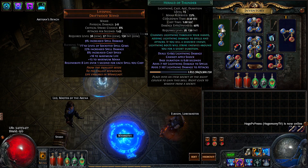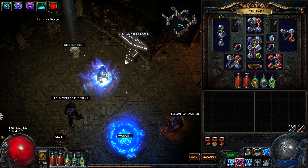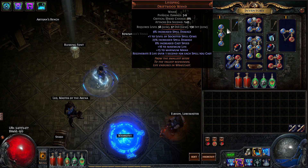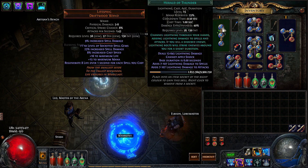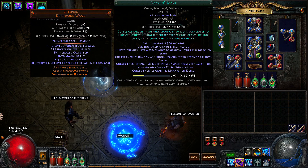Another way we sustain our power charges is by using herald of thunder with curse on hit and assassin's mark. Since we are a lightning-based build we will shock our enemies very often. When you kill a shocked enemy with herald of thunder active, it shoots lightning bolts from the sky which spread assassin's mark through curse on hit. Assassin's mark gives us a chance of granting an additional power charge on kill, and it also increases our critical strike chance and the damage of our critical strikes.